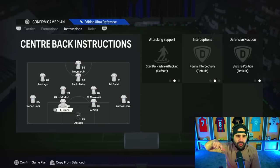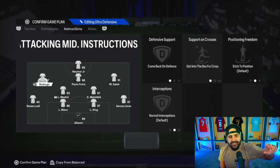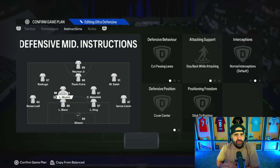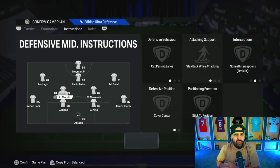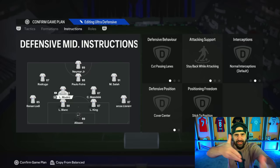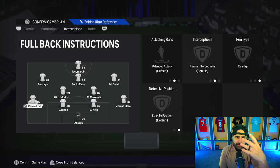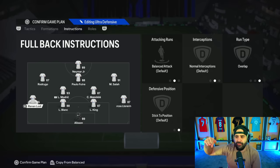Cut passing lane on both your defensive mids, stay back while attacking on both, and cover center on both your defensive mids. You're going to let your CAMs do the outside work while your defensive mids cover center — you don't want finesse shots coming in. These guys stop the finesse shots and Travellas from outside the box and help your center backs if they're out of position. Stay back while attacking on your right back and overlap and balance on your left back. If someone keeps countering you down the wings, pause the game and put stay back while attacking on that left back.